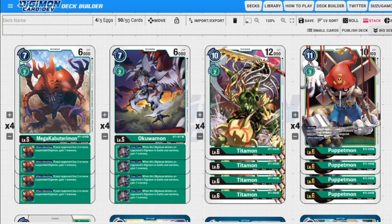Next up we have Titanmon. Titanmon is the uncommon - like I said with uncommons you're going to have a little bit harder of a time pulling them. If you can't get him, I'm sorry, it's going to be harder to build these decks. He's two to evolve, ten to play normally, 12000 DP - just a vanilla level 6.